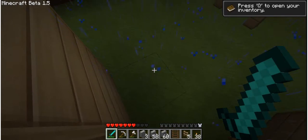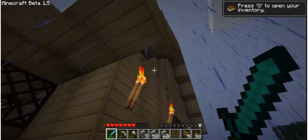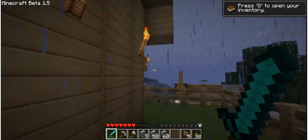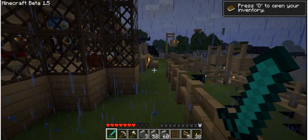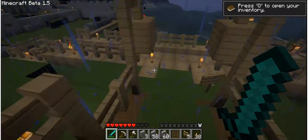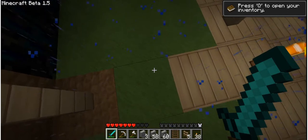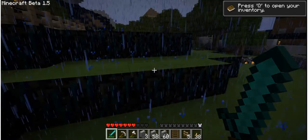As you see when you go underneath a little bit of overhang — it actually rains right through stairs. Interestingly enough, it goes through stairs, but it does not go through solid blocks. If you get underneath a solid block like this one, you'll see no rain on that little path. It does not rain under trees either.